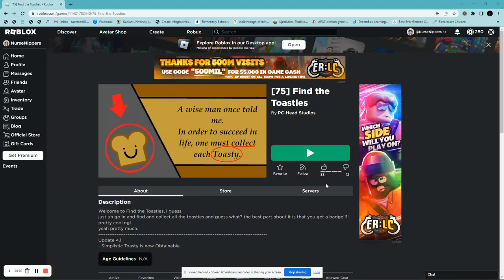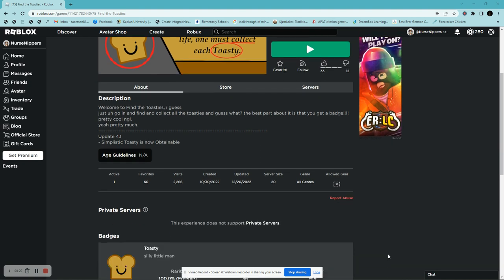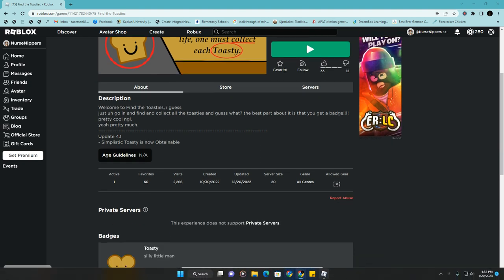Hello everybody, it's Kira on the Shepherds back again. In my quest to find a Find It game, I have come across Find the Toasties by PC Head Studios. I'm going to jump in and see what it's about. It looks like it got created just last October and it was last updated right before Christmas. So we're going to jump in and see what we can find.